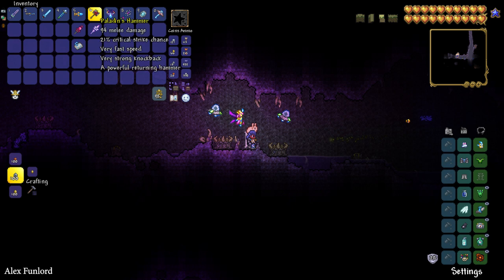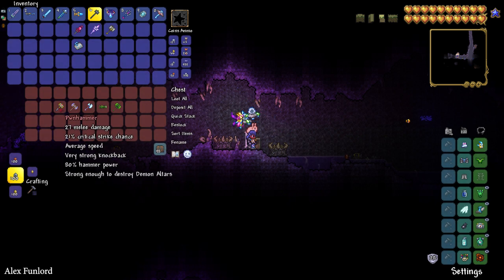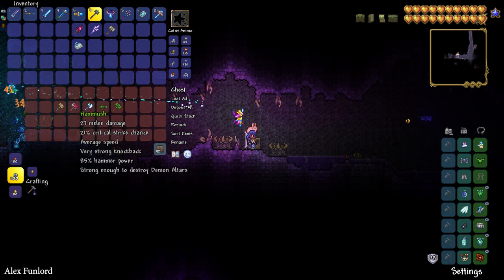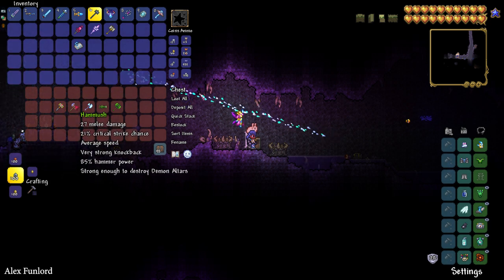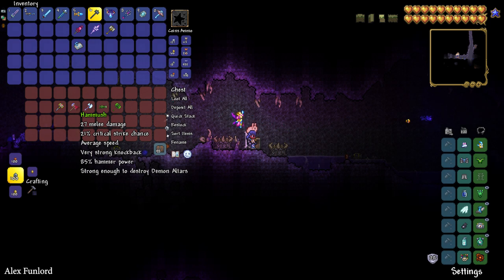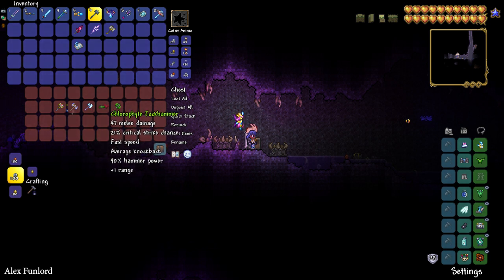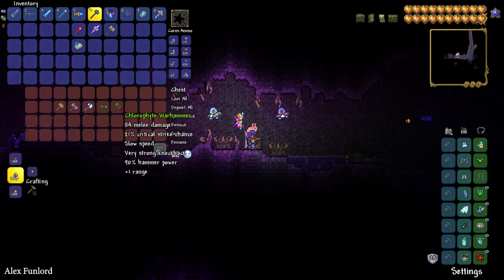Not just any hammer — you can only use hammers that you can craft in Hard Mode. These include the PBX Hammer, the Mushroom Hammer which you can simply buy from the Truffle NPC (one of the most available NPCs in the game), the Spectra Hammer which you can craft at a Mythril Anvil with Spectra Bars, and the Hallowed War Hammer.